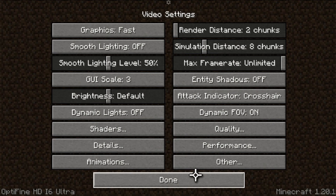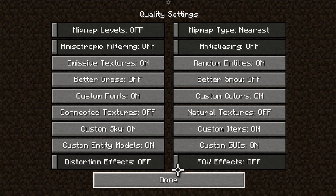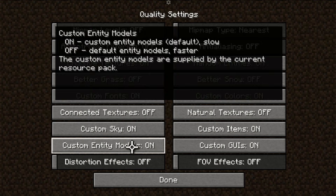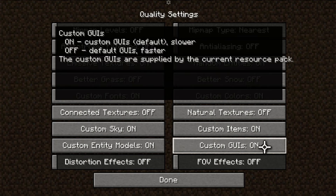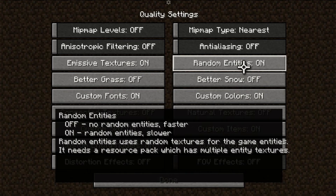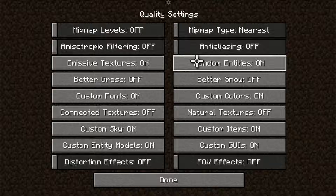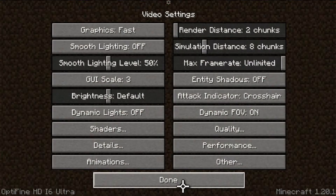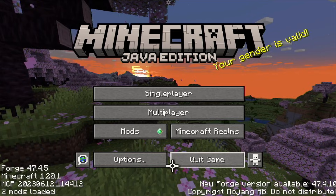For weather you can toggle that on and off as well. Under quality settings: map levels all the way down. Entity models you can turn on or off depending on whether you're using resource packs that require it. Better snow off. Random entities — you can toggle that. The settings specifically tell you what each option does, which is very beneficial, especially if you have a low-spec device or even a PC, because turning these off will help performance.